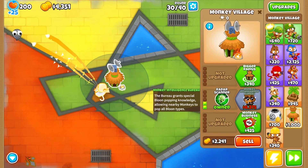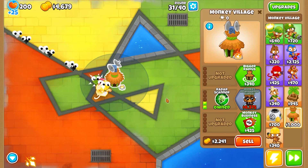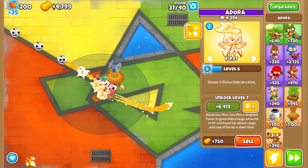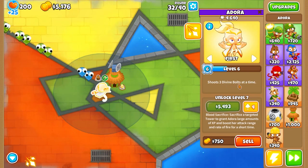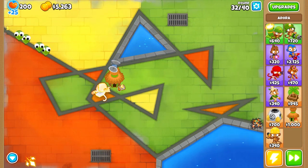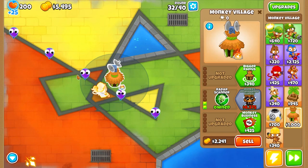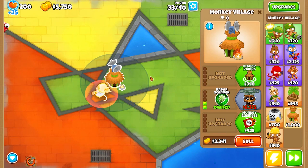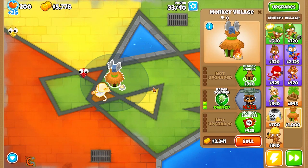We're a little over halfway to the MIB. She now has three divine bolts — that's a lot of damage. All of them have like four pierce, so pretty epic. Ability — come on — okay, we popped all of the purple balloons down.